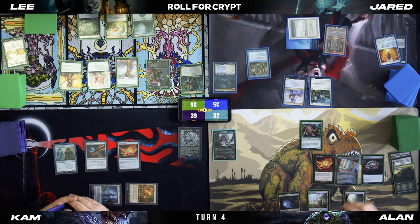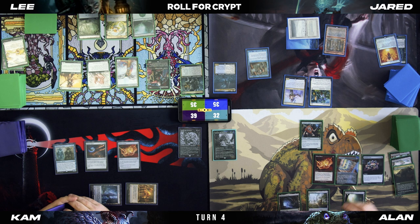I'll show you cheating — that's a Jeweled Lotus that does nothing. Thank you, Collector Ouphe. It's also your only spell for the turn. That's fine.